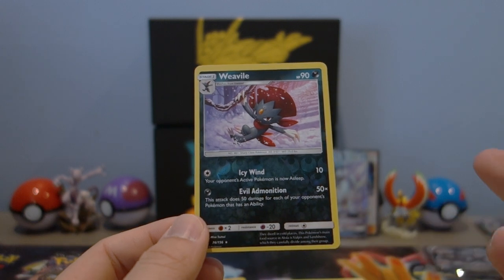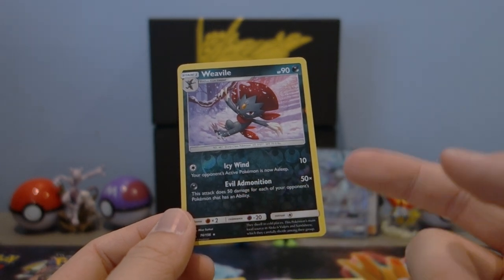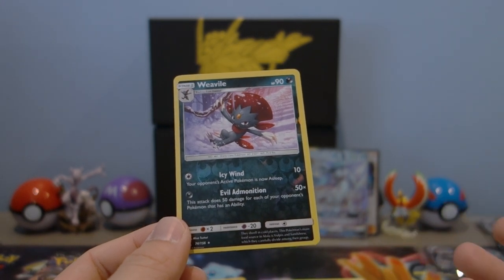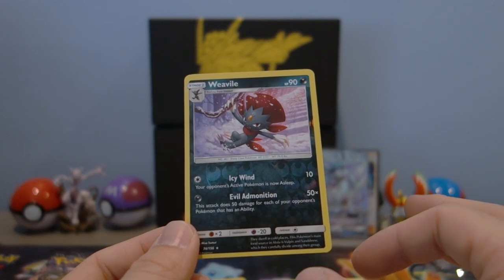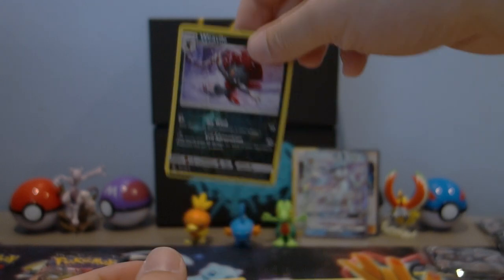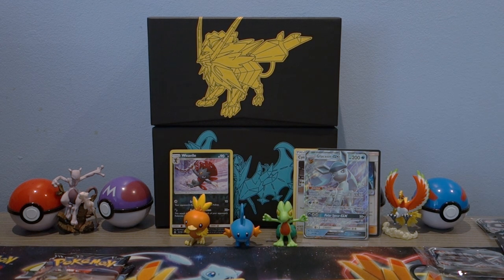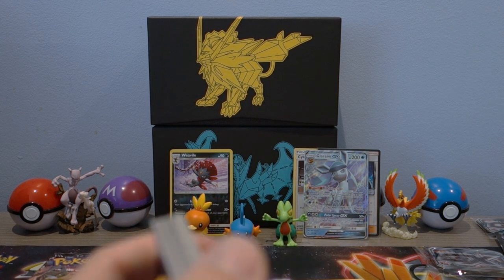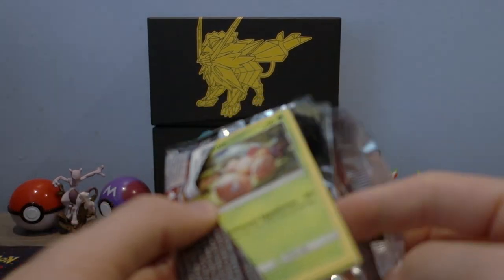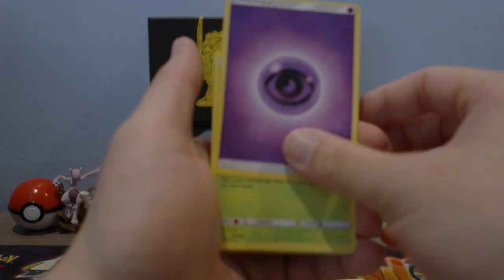The Weedle from Ultra Prism is actually going for a decent amount of money right now — like five or six dollars — because of its second attack, Evil Ammunition. It's such a powerful attack: it does 50 damage for each of your opponent's Pokemon that has an ability. Think about the current meta — most of the main meta decks aside from Buzzwole rely on abilities. Glaceon has an ability, Tapu Lele has abilities, Zoroark is one of the most popular GX's being played right now and it's great because of abilities. Weedle is doing some serious work in the current meta — that card is actually really good.